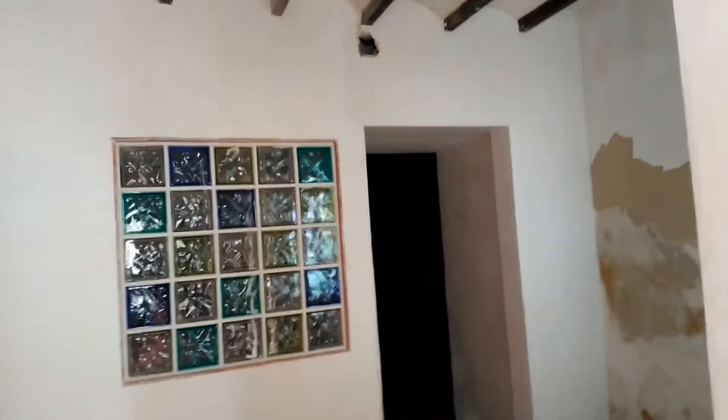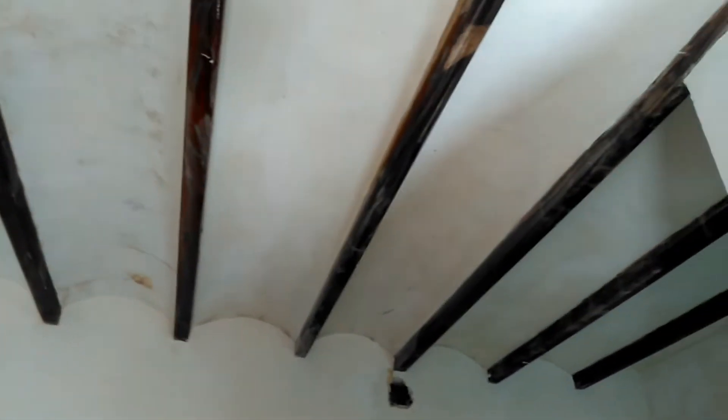This is part of it - this would be like an entrance hall. These are the wonderful Valenciana media luna beams - they're half moons. I don't know if you can see at the ends where they go like that.